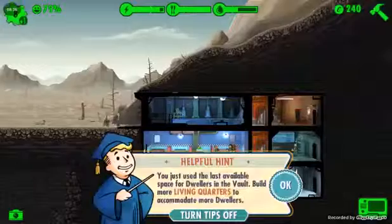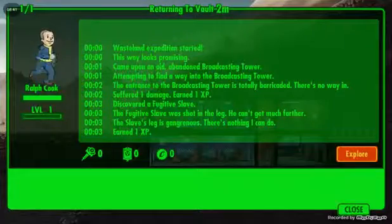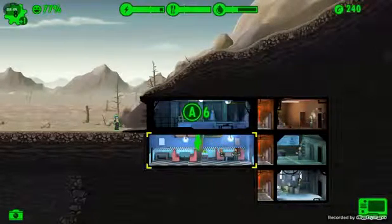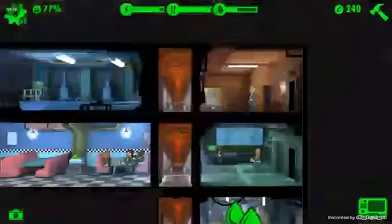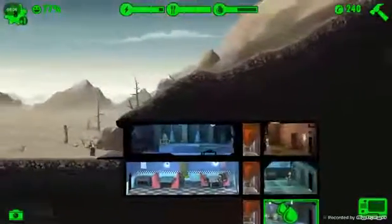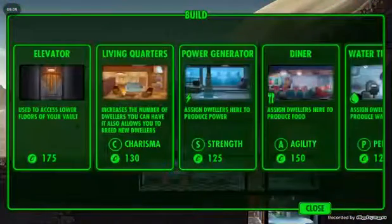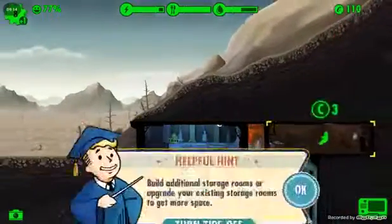I'll put you in there for now. What are you good for, my good sir? He's gonna be really useful in the diner but maybe I should have him have kids. Full of dwellers? What do you mean — there's just one in there. Unless he counts as more than one. Apparently this big guy takes a lot of room.